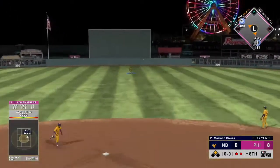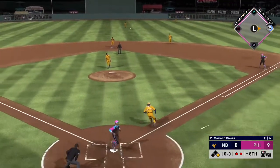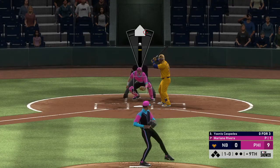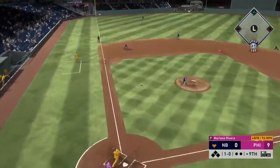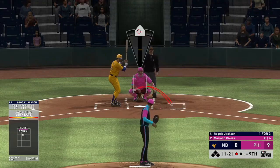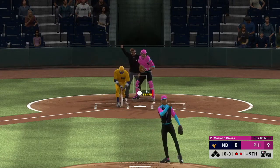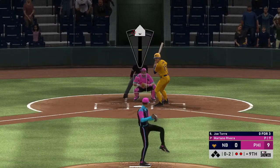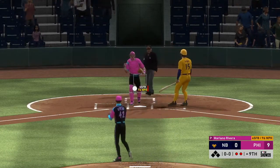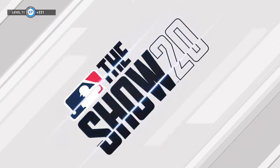Eddie Matthews comes in for our pitcher and hits an RBI single — I'm just trying to get as many runs as possible. We put in Mariano Rivera to close — not the 99, only the 87, but we're up 9-0. He goes with the cutter and fastball combination. On an 0-2 count he works the cutter and then throws the fastball to strike him out. That was a great game — Earl Hershiser balled out in his debut.